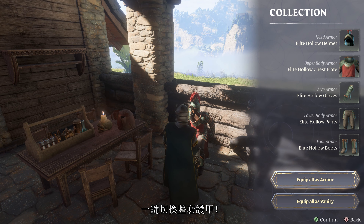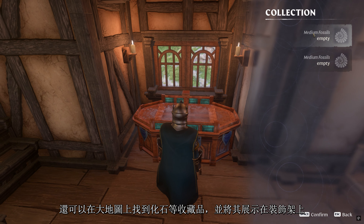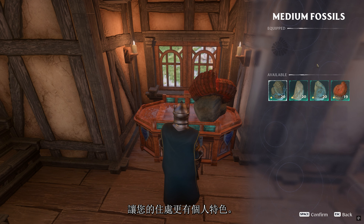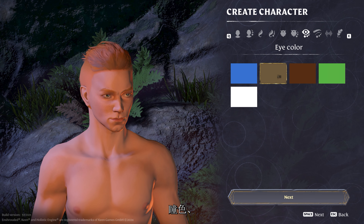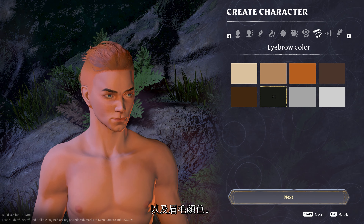Swap complete armor sets with the press of a button. You can also find collectibles like fossils in the world and display them on decorative shelves, adding a personal touch to your dwelling. We've also added three new customization options for your player characters: skin complexion, eye color, and eyebrow color.